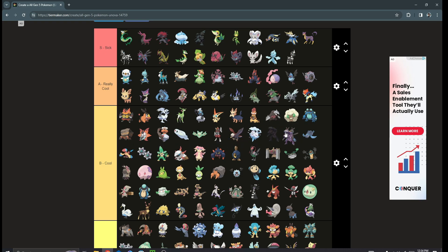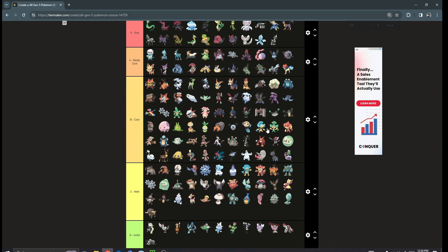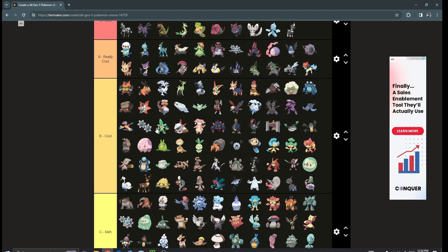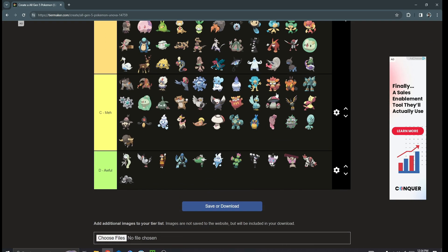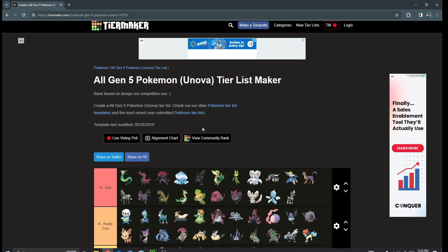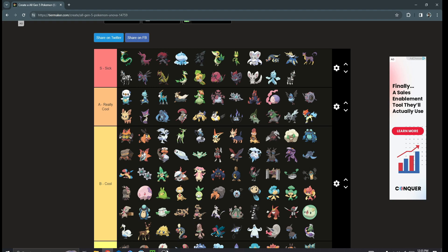Alright, placing Genesect above the fossils — I think that's it. Zooming out to see the full tier list: these top Pokémon have the best designs, the middle ones are kind of meh, and the bottom ones are ones the generation could have done without. Let me know what you guys thought of my tier list! I haven't posted in a while but maybe I'll start posting again. That's gonna wrap up this video — I hope you guys enjoyed the tier list and ranking. Hope it all made sense and that I broke things down enough. Thanks so much for watching, hope you enjoyed, and see you later!